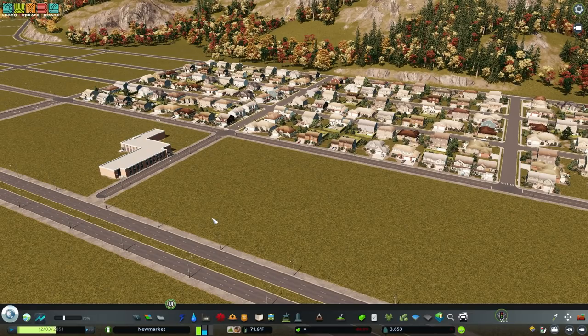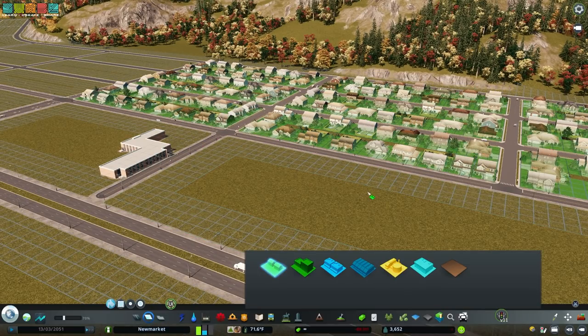The second type is a bit more unique — the second type is growables. These buildings in the back here are all grown by zoning the area. This is probably the first type of building that everyone gets in the game. The tutorial initially says build a road, zone some residential, bada boom, easy. They grow by type — residential, commercial, industrial, office. That's all gravy.